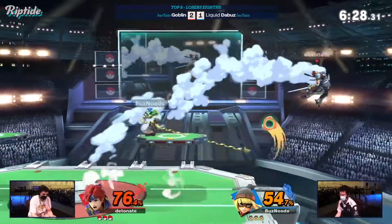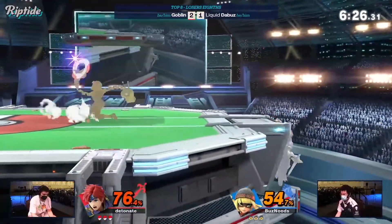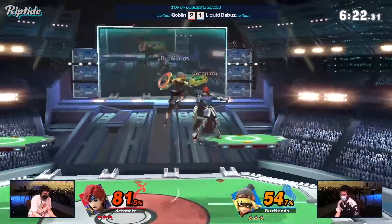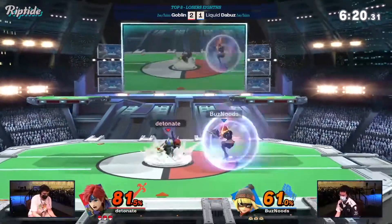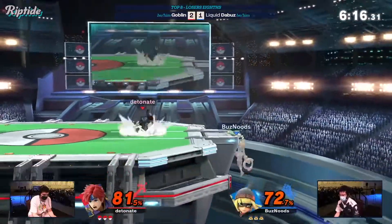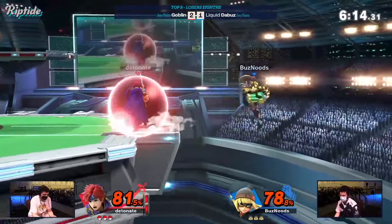They will potentially put themselves in a worse position, press a button when there was no reason to, and they could lose the match — or lose the stock, get hit, get comboed, or simply lose stage control. As you might have seen from this example, Goblin getting stage control made the situation even worse for DeBuzz.